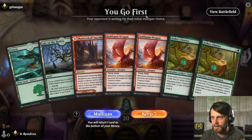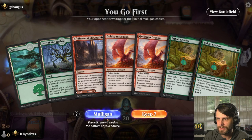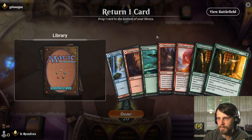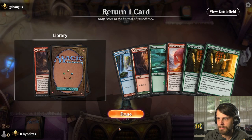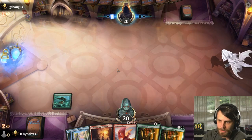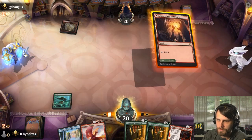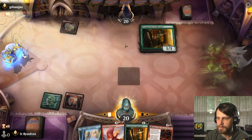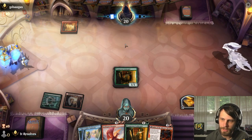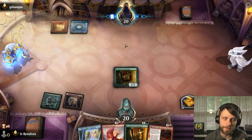Here we are for our second game. This is a bad hand, I'm going to mulligan. I'll take this one. I think it's this that we throw back. This allows us double Prosperous Innkeeper into Goldspan Dragon, which is certainly useful. Let's do this and this. Trying to make sure we play correctly — so we play a land next turn, then we just play Fable, or we could play double Prosperous Innkeeper which is not bad.